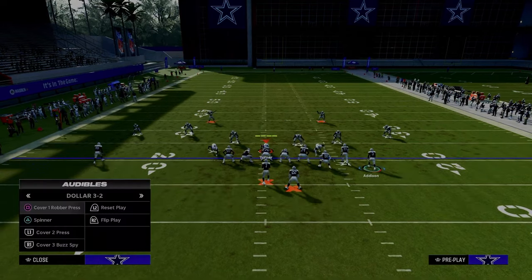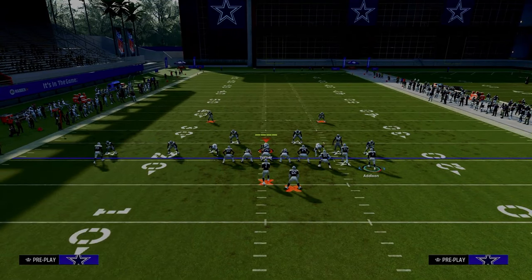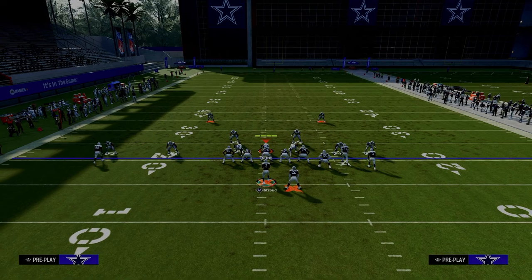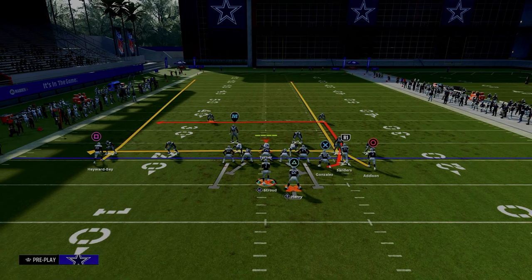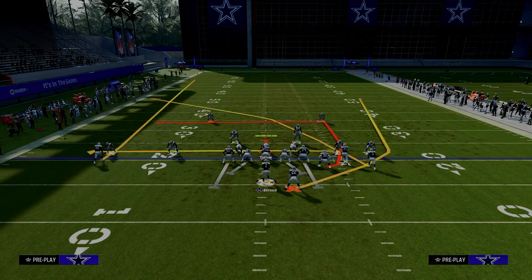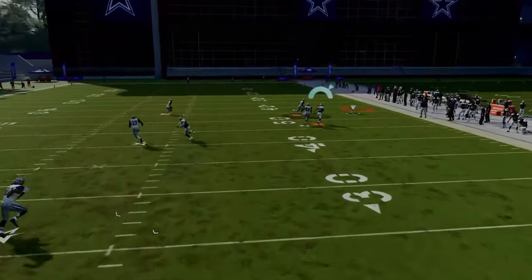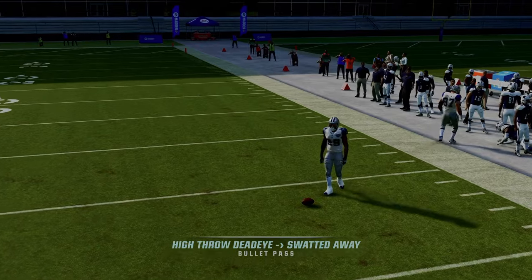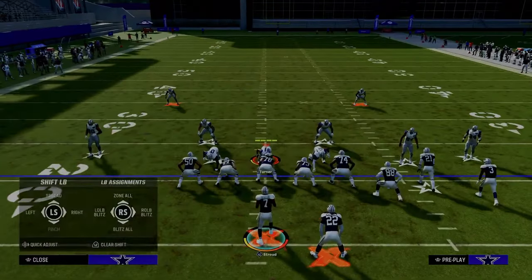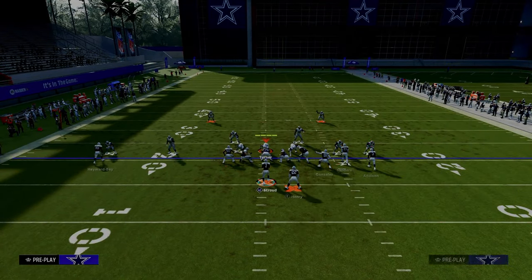I did want to show our next play against man first, just to give you a couple other options if they're spamming man coverage. This is the play dagger. The only adjustment we need to do is put the slot receiver on a slot apprentice crosser. If you are getting a lot of man to man coverage, you can wheel your running back because there's no other route over there — we're just going to isolate this running back. A lot of times if there's no deep zone over there, the running back is going to be wide open. This has been one of the best man beaters in Madden all year long — just a simple running back wheel.